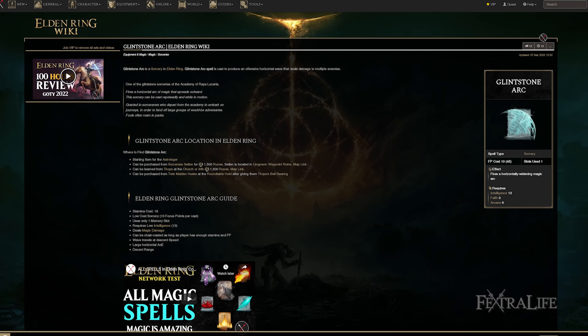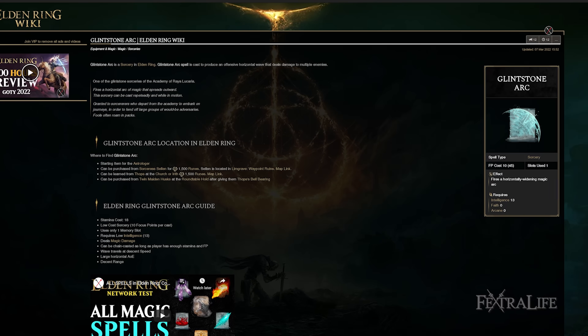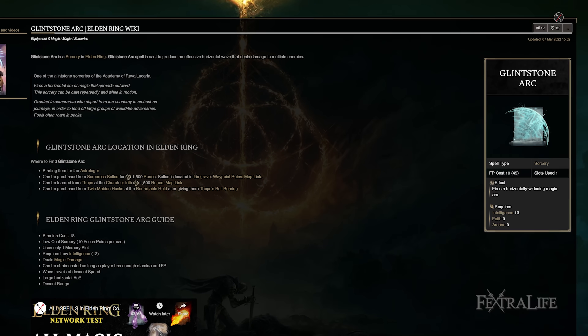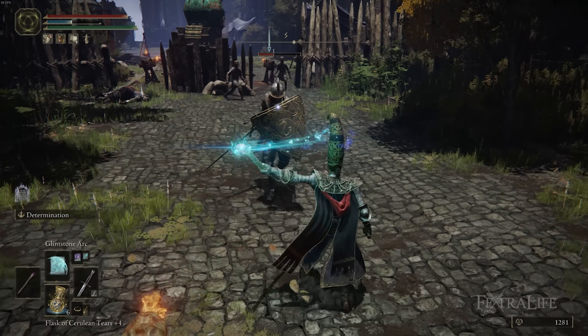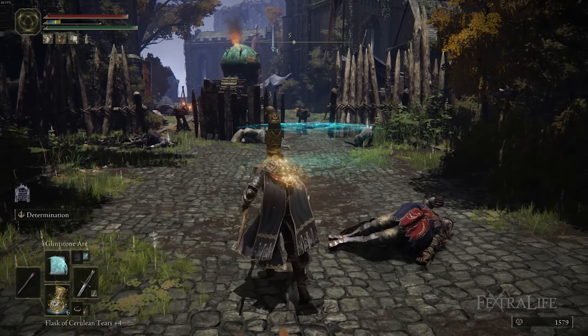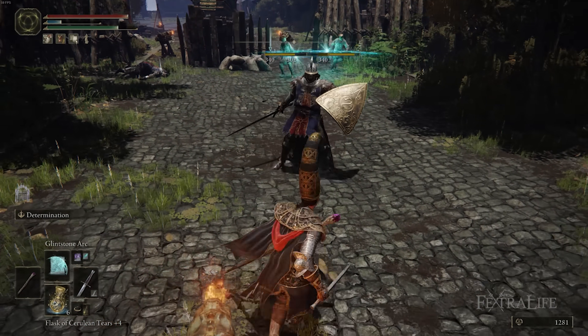The next spell is Glintstone Arc — you've probably been using this since the beginning of the game. It's a situational spell that's very good at AoEing enemies. You don't have a lot of AoE with this setup, but this is a great AoE spell for packs of enemies. It passes through enemies rather than stopping at the first one, going through the whole pack and spreading out. You'll be glad you have it slotted when those situations arise.